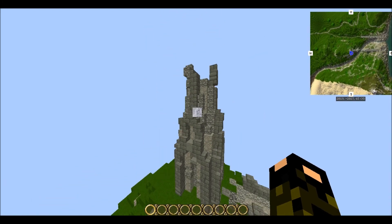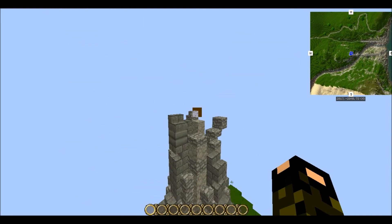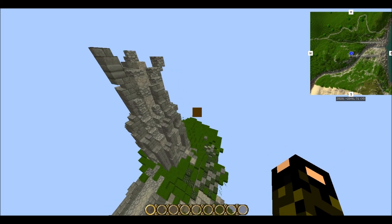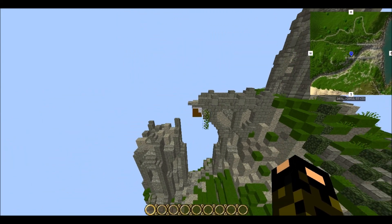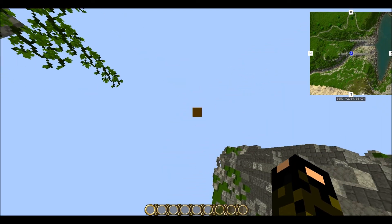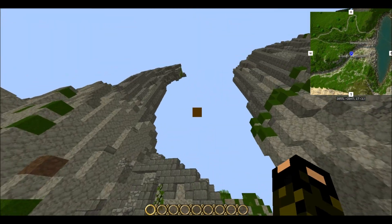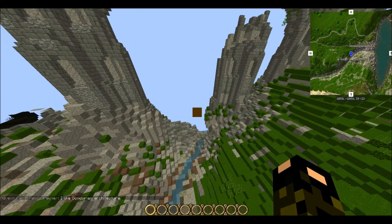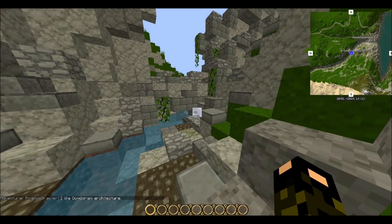Coming up here, there's this tower — I believe it was made by Kisk, you can see him on tab. It's actually ruined; it was probably up higher before. And then this bridge was done by an artist named Jetfire. I helped finish it off with this little pillar and all the rubble down here. That was pretty fun to do. I like it.